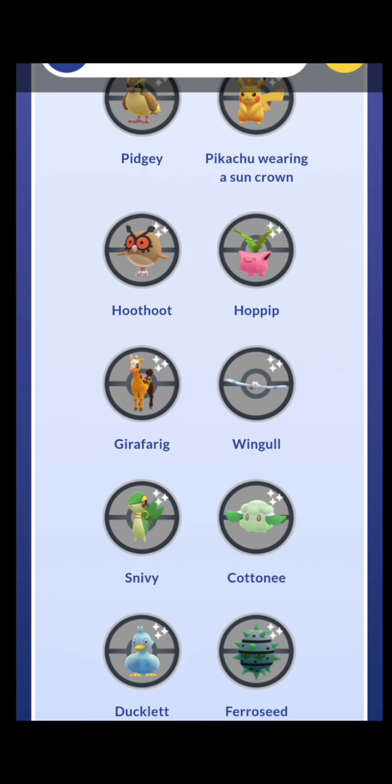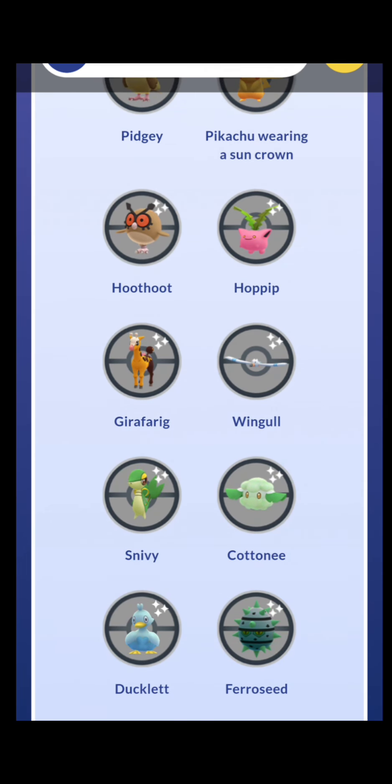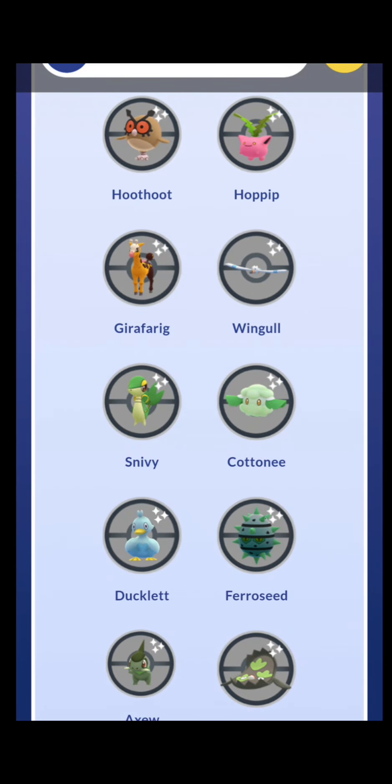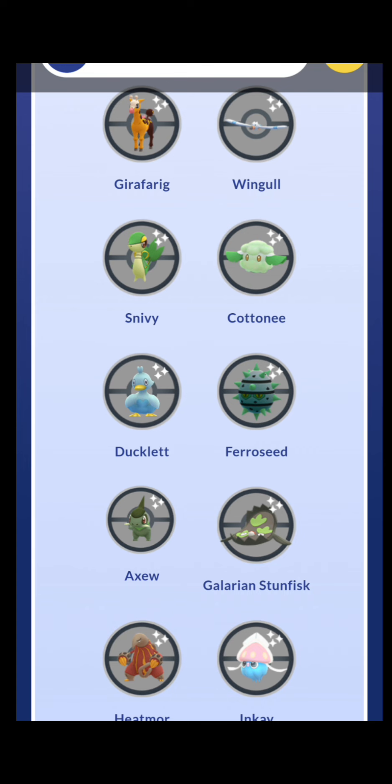Hoothoot and Wingull for Noctowl and Pelipper — both for Great League reasons. Noctowl isn't quite as good as it used to be, but Pelipper is still pretty good with unique spots in specialty cups. Noctowl got nerfed three or four seasons back, but there's easily room for it to be good again. Hoppip is for Jumpluff, which is okay. Get your Snivy — I will be hunting the heck out of Snivy. Serperior is so good with the flying-type coverage and plant-type, and it's just a strong, bulky Pokemon in general.